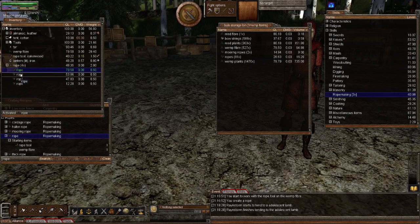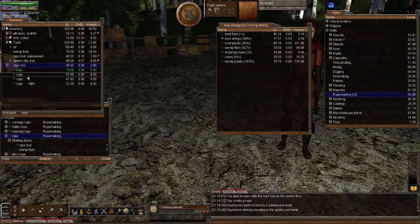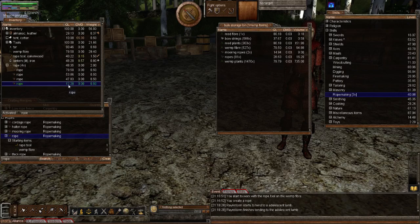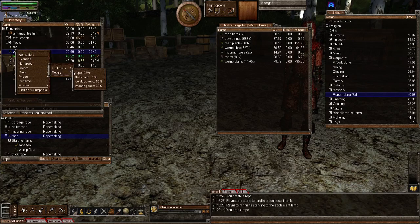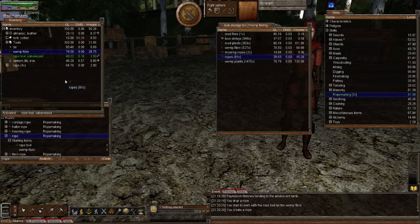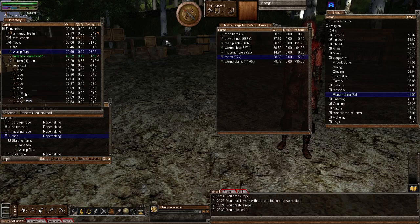I'm going for my highest quality rope and right clicking on another rope. I'll use the 53 quality — create ropes — and you'll see the halter rope shows a 27% chance. Now if I activate my 12 quality rope and go to the 47 quality rope, it's unavailable. So you see, the quality of your rope matters — I would not recommend using below quality 28. That rope is useless, it's gone.